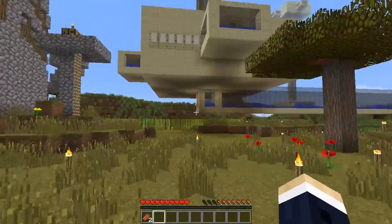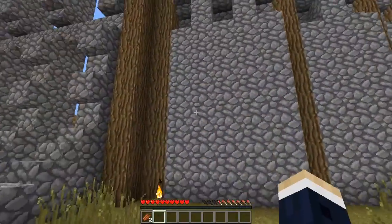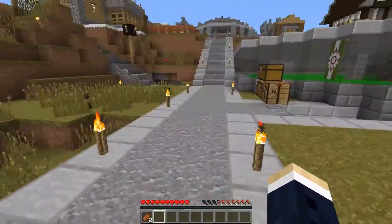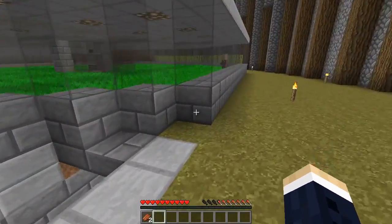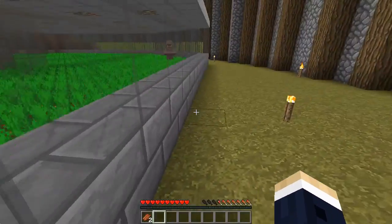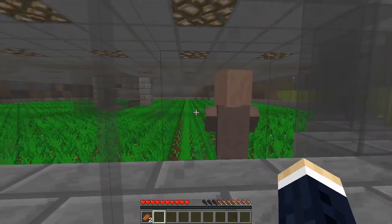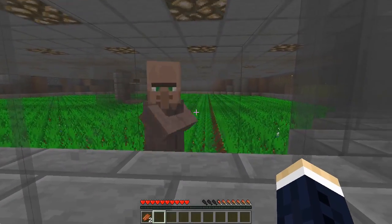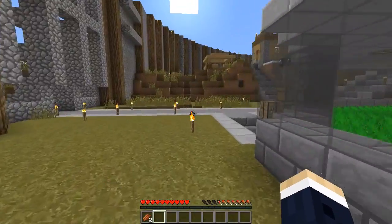Wow, this is a nice wall. I like the detail that's gone into the side of this, and a nice little entryway coming in. Off here we have a crazy villager. Hello, dude. Wow, okay, you're making me dizzy. You have fun with that, Bob.